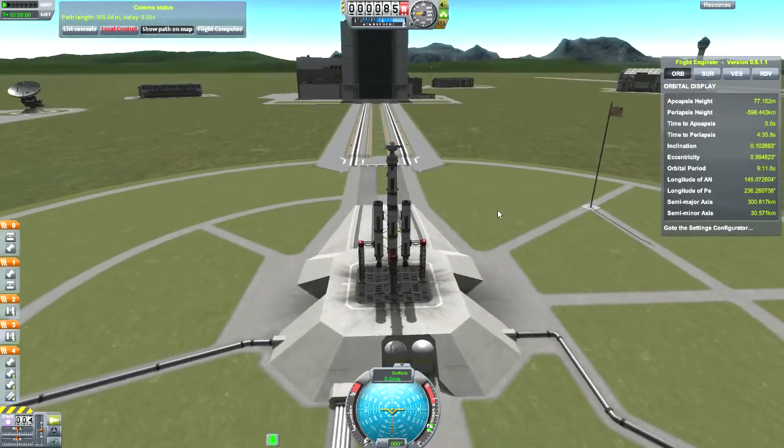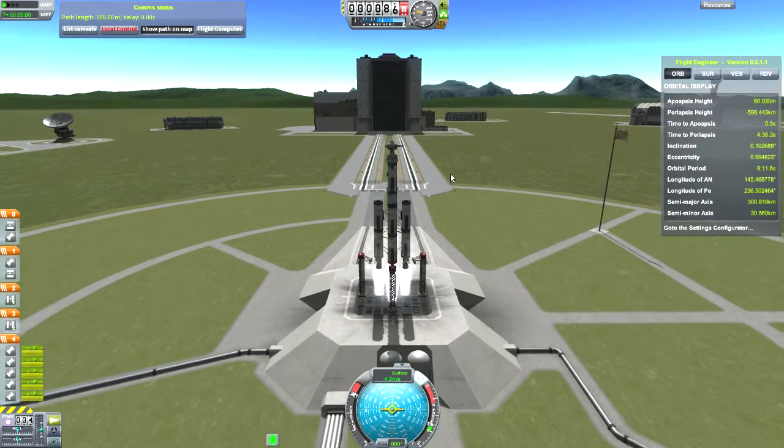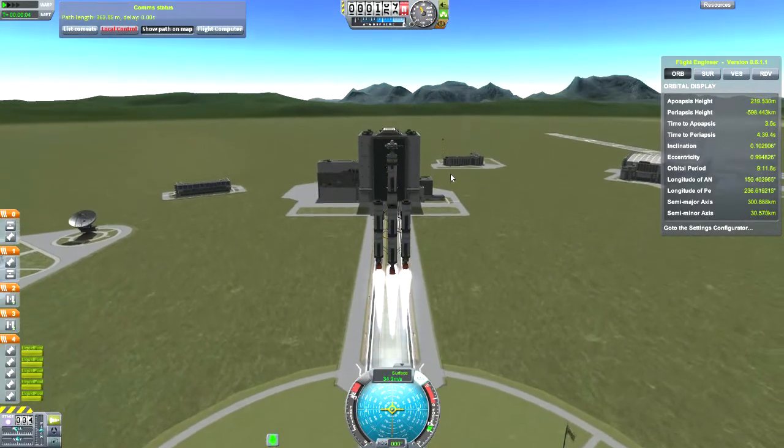Hey everybody, this is Ben and welcome to another episode of Kerbal Space Program. In this episode I'm going to be going ahead and getting my first Kethane Scanning Satellite into orbit, so I'll be able to check out just around Kerbin here to look for any deposits. I can do some testing on drilling and refining and such like that.